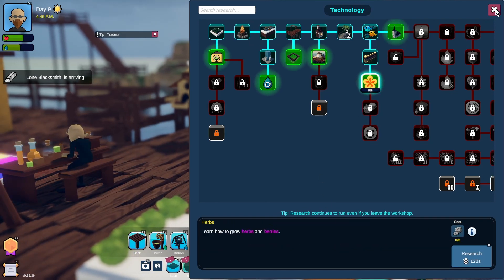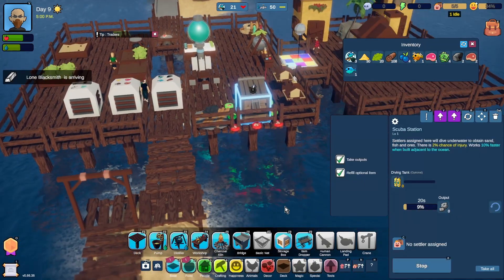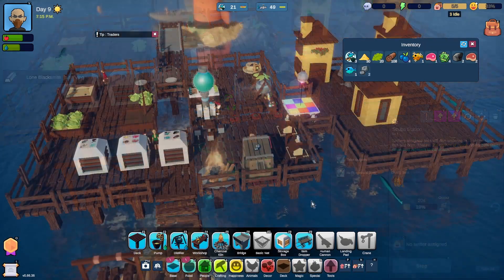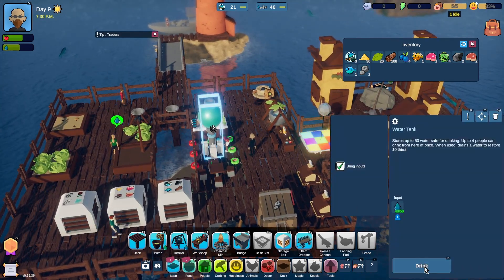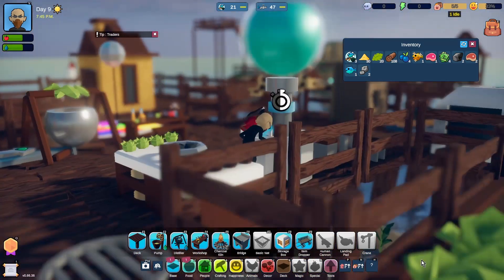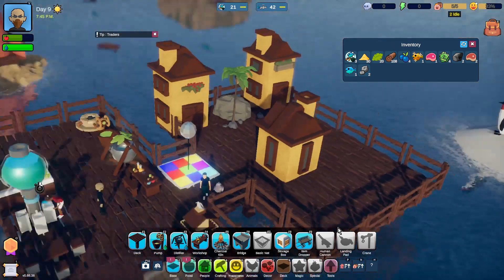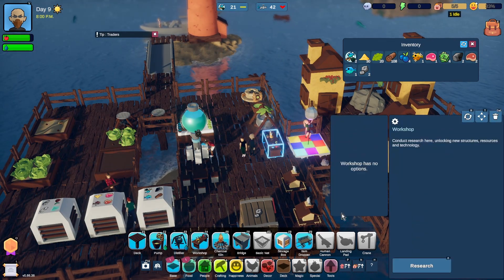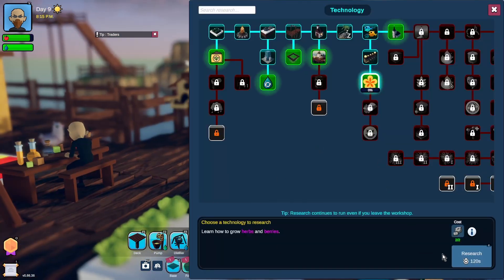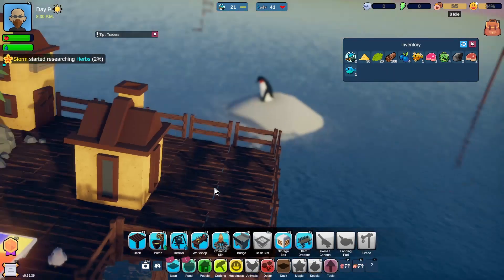What do we need? Two iron ore. Let me quickly grab two iron ore from down here. I have two iron ore. Let's have a drink, that's probably a good idea. There we go, just top up there. Should probably have something to eat - we've got some teriyaki. Workshop. Research. Herbs. Go! That'll take a little while.